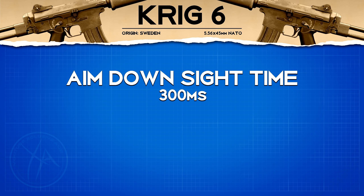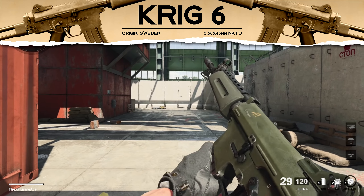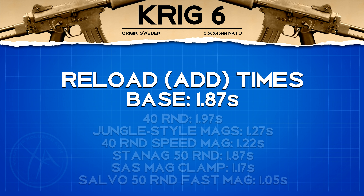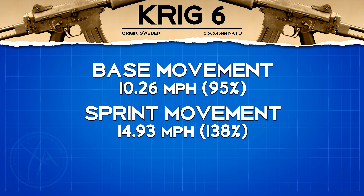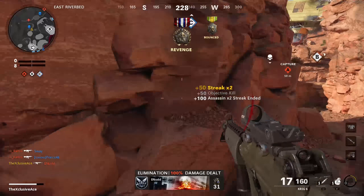Our aim down sight time is standard for assault rifles at 300 milliseconds, and our sprint out time is 266 milliseconds. The reload add time is actually the slowest in the assault rifle category at 1.87 seconds — that's definitely a downside, and you may want to consider using a magazine attachment to either reduce your reload time or increase magazine capacity so you don't have to reload as often. Movement speeds are standard for assault rifles — a standard 95% movement speed with no surprises whatsoever.